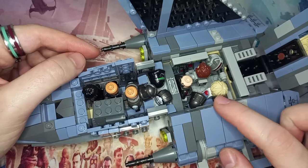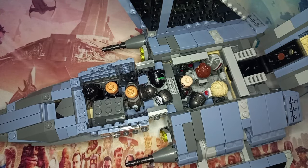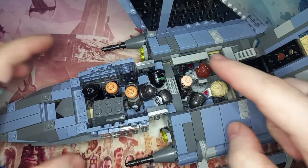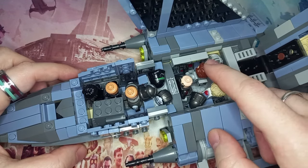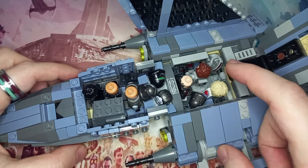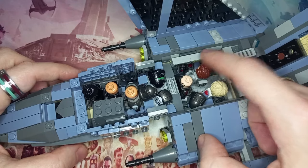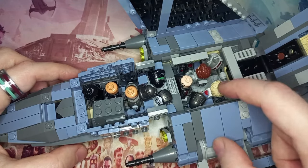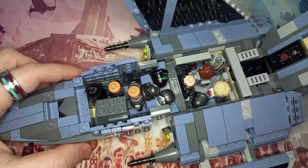My wishlist for a season 3 set would include Crosshair, Omega, a named clone, Scorch, and AZ — not really asking for too much. We can fit even more clones in the back here. There's enough space that if you remove Tech's computer you can get another six minifigures back there, though characters with hairpieces sticking out, like Tech or Omega, might need the computer removed. I'll show that off in a future video.